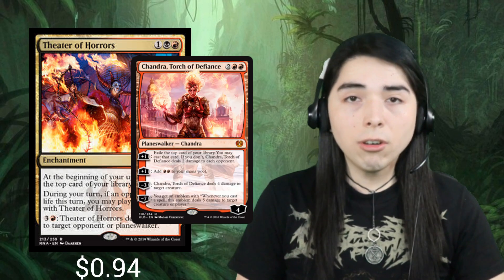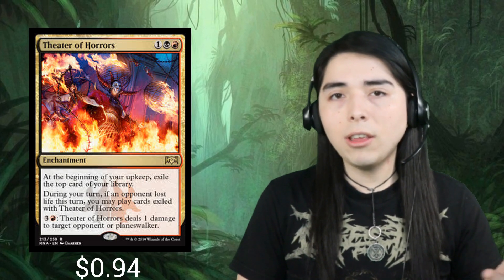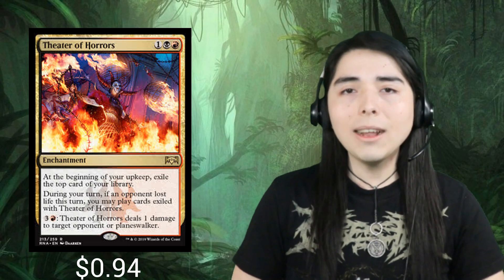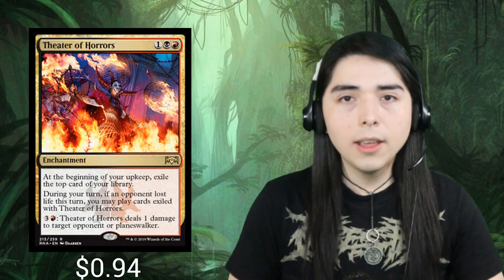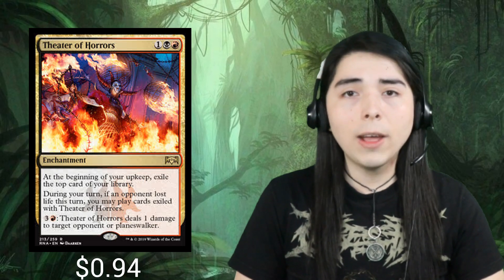At number four we have Theater of Horrors. This card is very similar to Vance's Blasting Cannons, Outpost Siege, Chandra, Torch of Defiance, and Chandra Pyromaster in the way that those cards all exile a card each of your turns that you can cast until end of turn. The only difference is Theater of Horrors costs three mana as opposed to the typical four mana those other cards cost, but it is limited to aggro decks because you can only cast the exiled card if your opponent lost life last turn. In an aggro deck, drawing an extra card each turn means you can kill your opponent a lot more effectively.